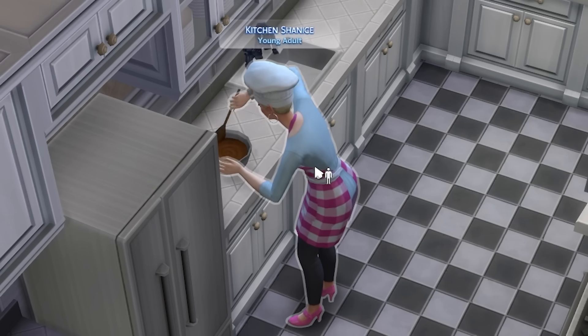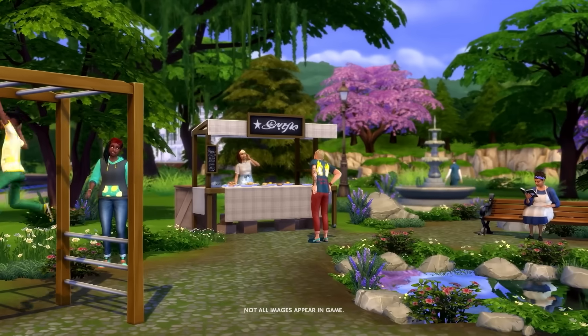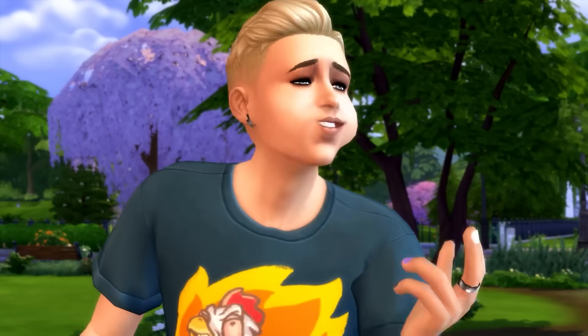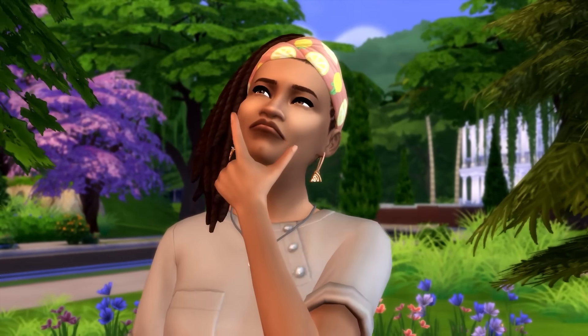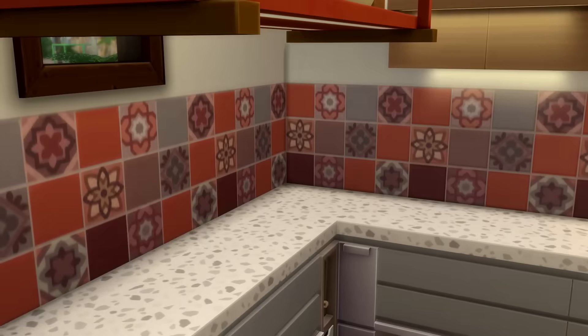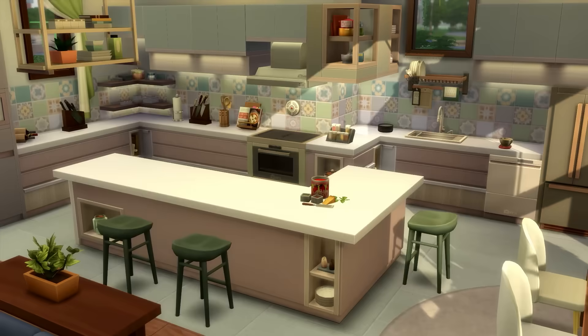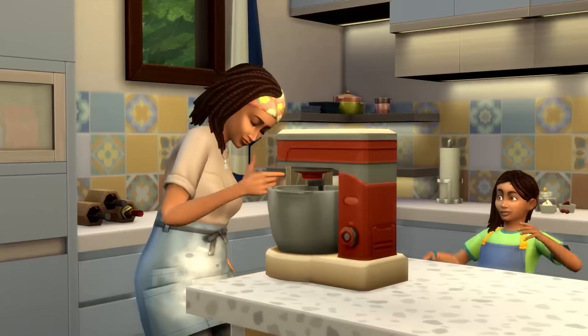Whilst we have Kitchen Shanice baking us some red velvet cupcakes, there's actually some more. You may have noticed in the trailer for the Cool Chef Hustle — My First Kitchen, whatever it's called — stuff pack. They have the ability to make a market store kind of thing in any lot, and then you can bake stuff on that lot and sell it there like it's freshly made. Obviously, in order to do that, you need to have kitchen equipment — small appliances that you can carry in your inventory.